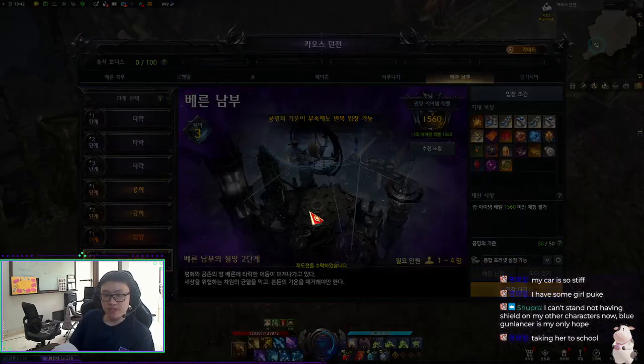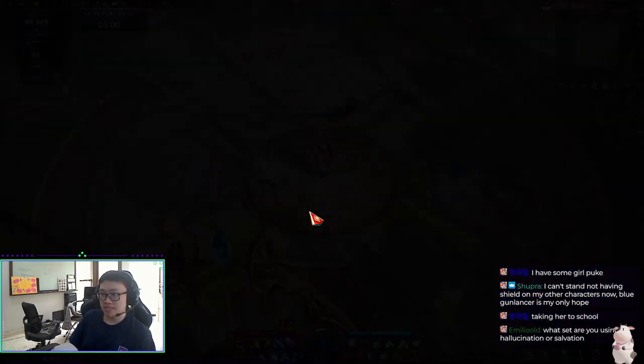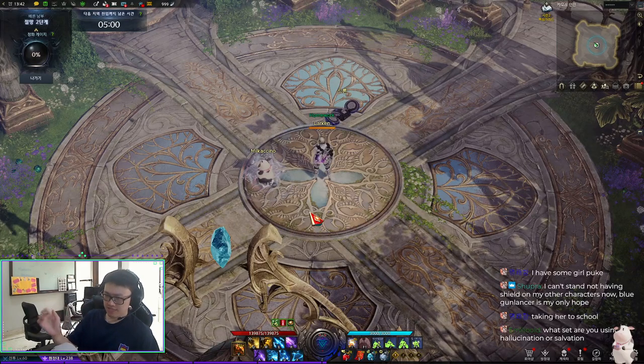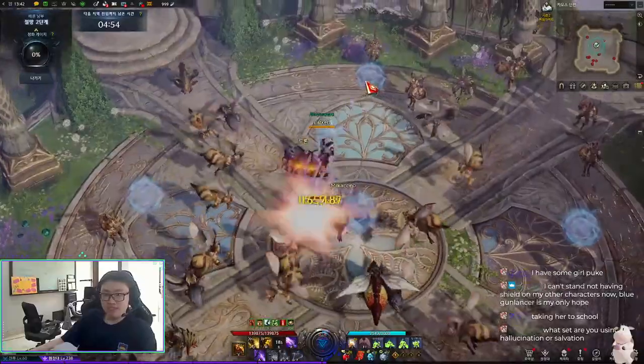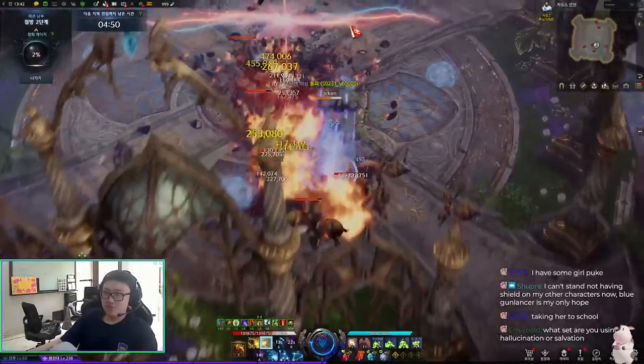If you prefer the two-spender, you can play that, but the problem is you'll end up with too much gauge generated before you have the skills to spend it. With only two skills to spend, you basically accumulate excess gauge — max gauge — which is wasted potential.